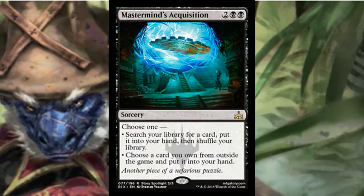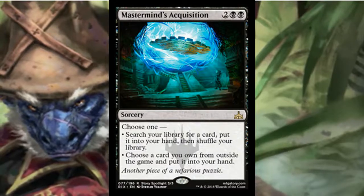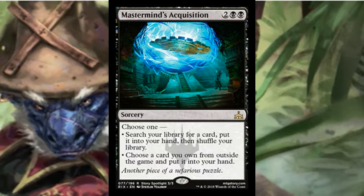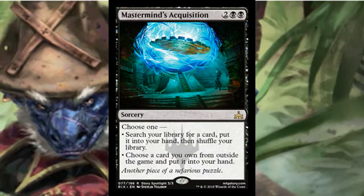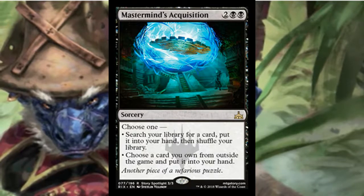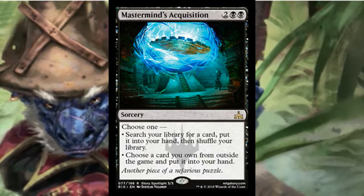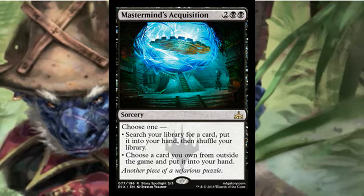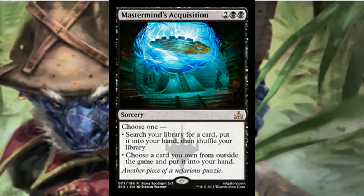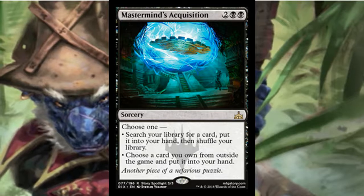Mastermind's Acquisition is probably one of the most iffy cards in the set. You'd want to bring a sideboard and ask a judge what's acceptable with this card, because so many people have different opinions about it. Rather than searching your library, you'd much rather just get a bomb from outside in your sideboard. It really depends on what your LGS is going to say, but it's a pretty cool card.